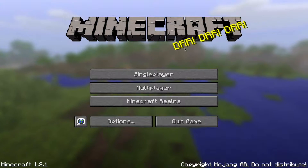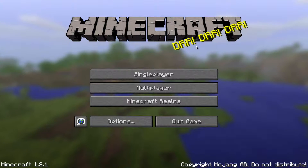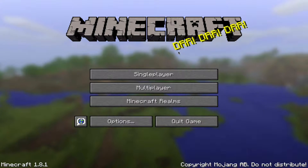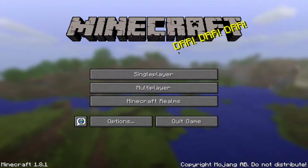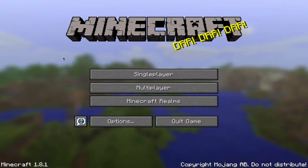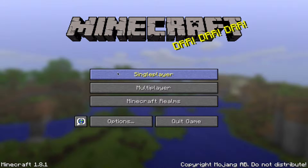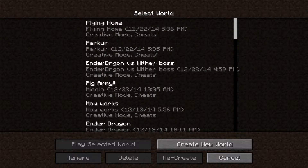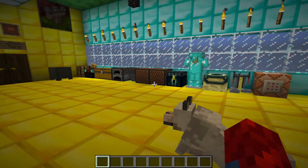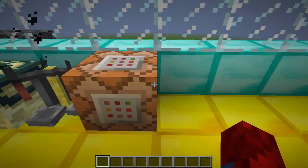Hello guys, what's up! In this video I'm going to show you how to get a command block in Minecraft version 1.8. To prove that it's 1.8, I've got down here Minecraft 1.8, and we're going to go to a world. This is my world — I'm going to show you how to get this object: the command block.